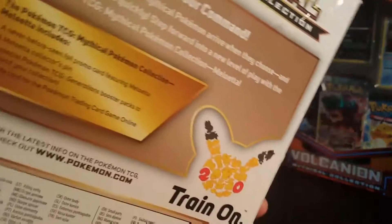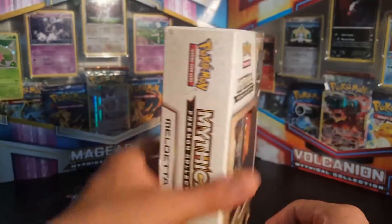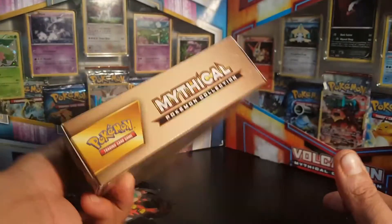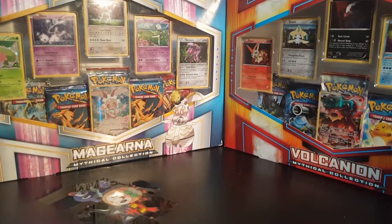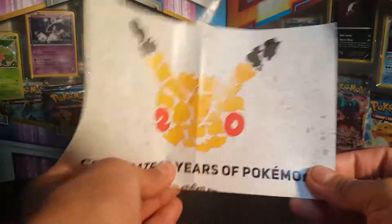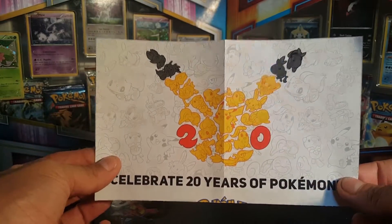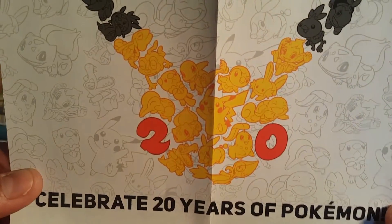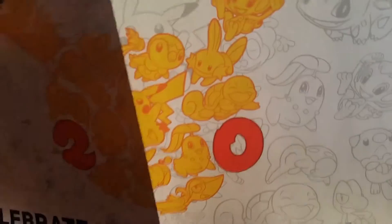There's a Pikachu with the 20 right there, and there is a pin. First and foremost, we just opened one of these mythical collection boxes celebrating 20 years of Pokemon. You get the Charmander, the Piplup, the Mudkip, and the Squirtle with a happy face right there.